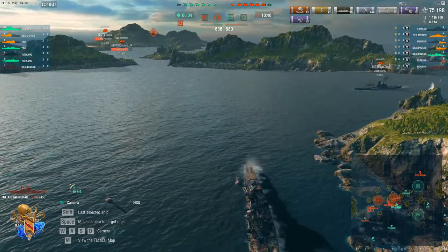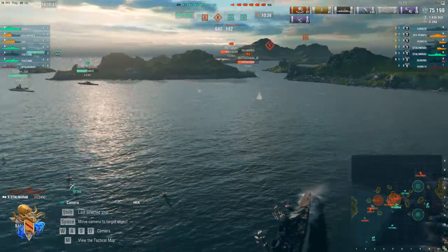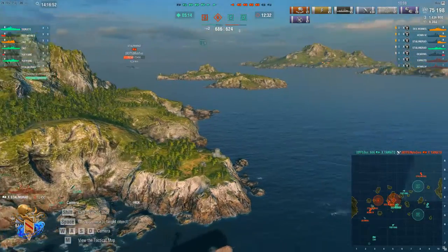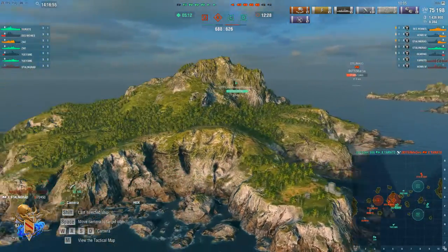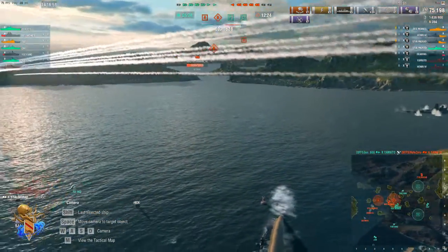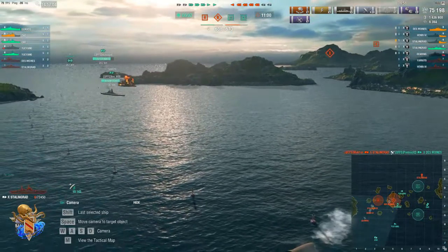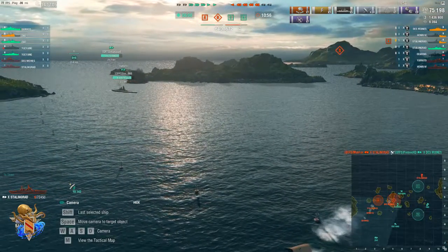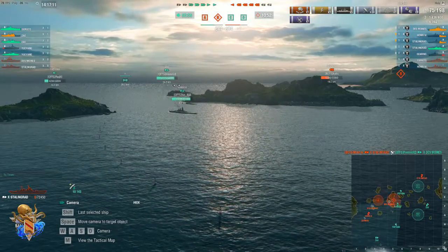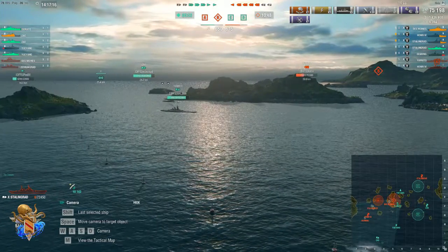Thankfully, the enemy Yamato dies soon after — he dies to a Des Moines and a Yamato. Also up on the C cap, the Henry dies off, and between a Yu Yang and Andy and a Zao, they should be able to handle it. At this point, they are lacking in detection. We have one Gearing down south versus a Zao that's full HP, and one Yu Yang at low HP. They have a Henry, a Stalingrad, and a Des Moines on the opposite side, and they're going to have to deal with a Yamato. There's no way a Des Moines can deal with a Yamato going in. They need to bring that Stalingrad closer and get the Gearing further in.